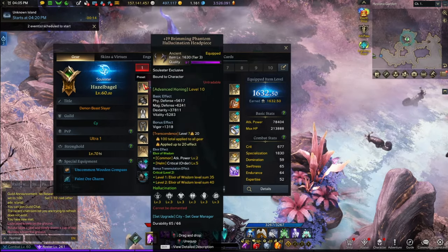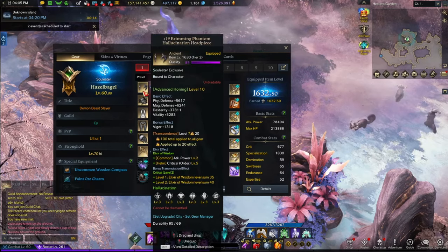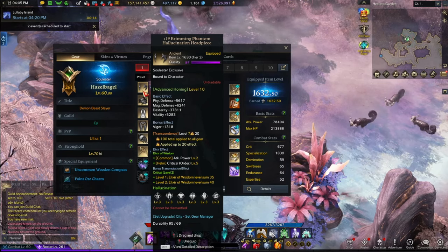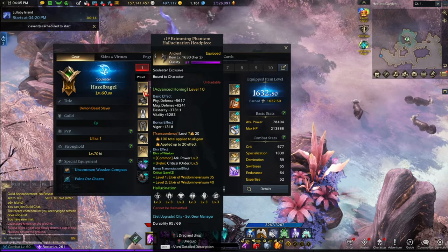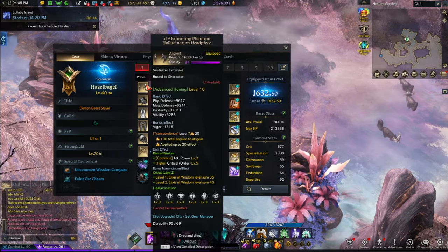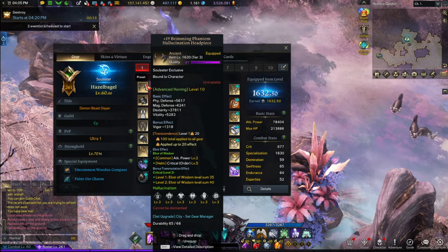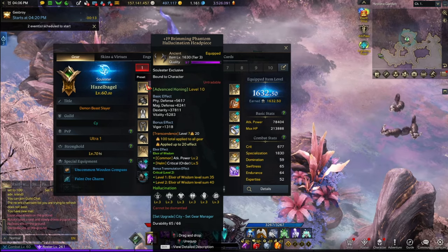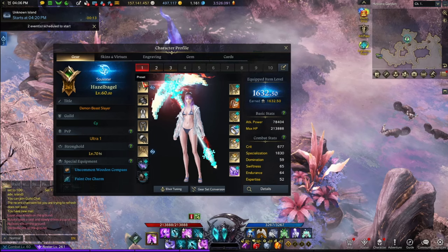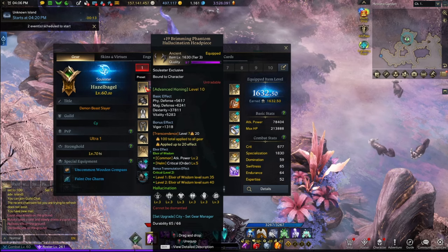Otherwise, everything else is the same as the Arcanist — everything else is plus 19 with level 10 advanced honing. If it's your main, please do your advanced honing on all gear to level 10 to get to 1630. On top of that, Transcendence — in this case I only have 100 flowers, which is enough. That's all you need for level 7 Transcendence. This character, just like the Arcanist, has level 7 Transcendence and the Legendary Elixir 40 set — make sure you get that.